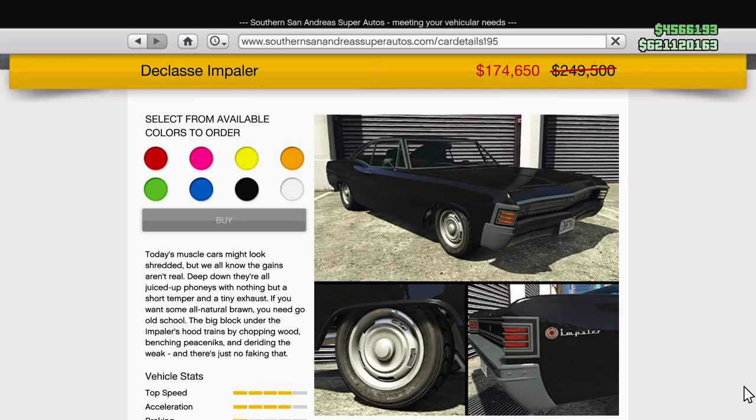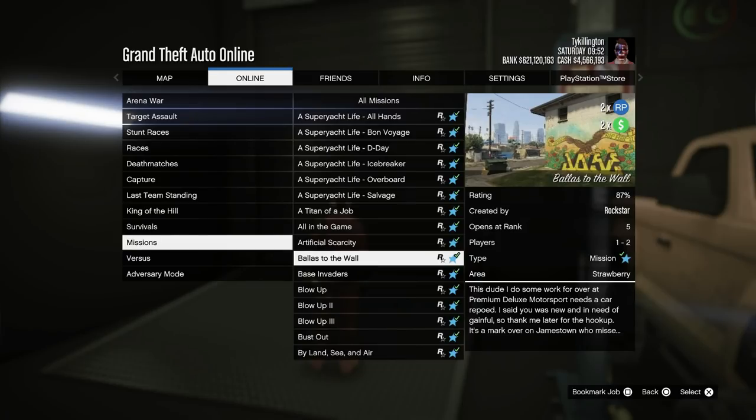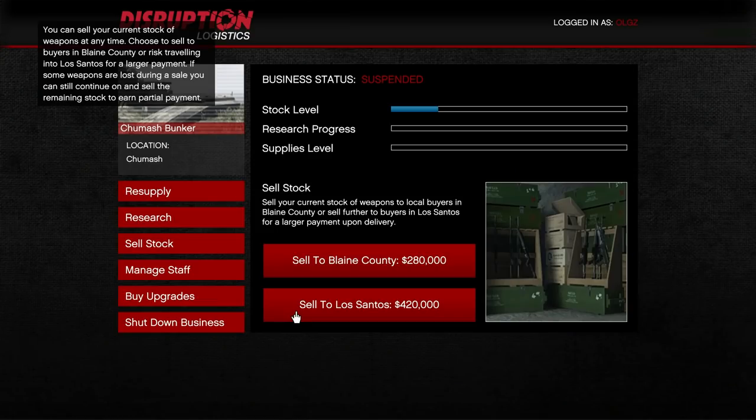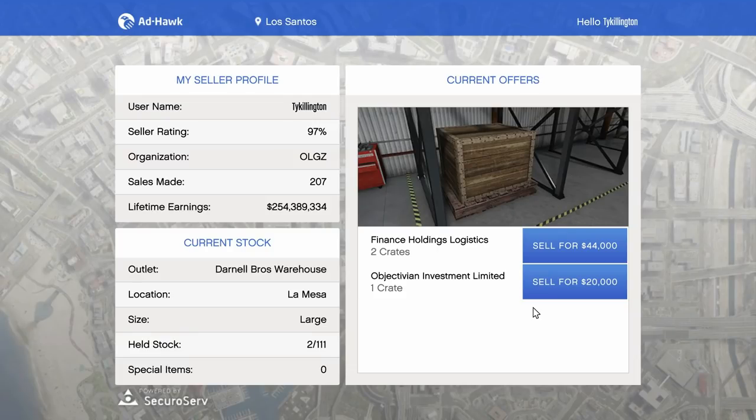Maybe next week we'll get some double cash money on the Tuners contracts. This week's double cash money includes some select survivals, Lamar missions for double cash and RP, Bunker sale missions for double cash money, and crates — the ultimate grinder's dream. Crates are double cash money on the sale missions.